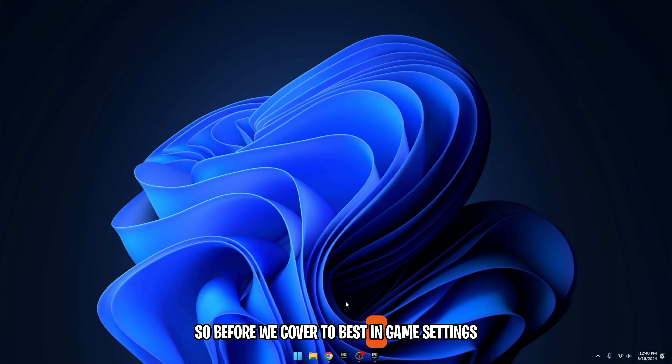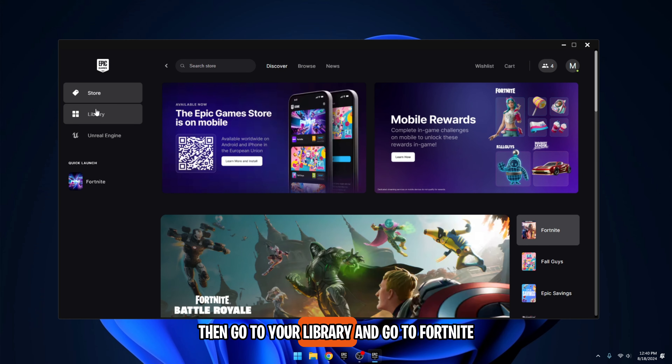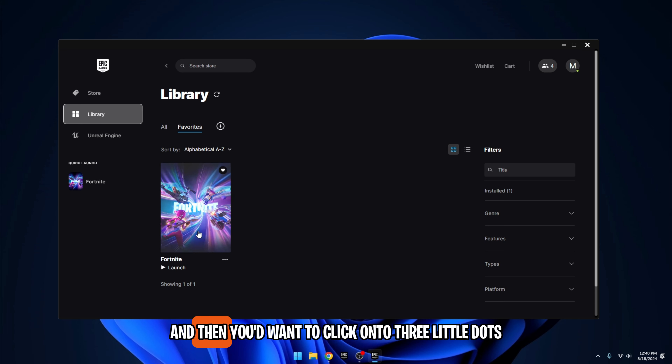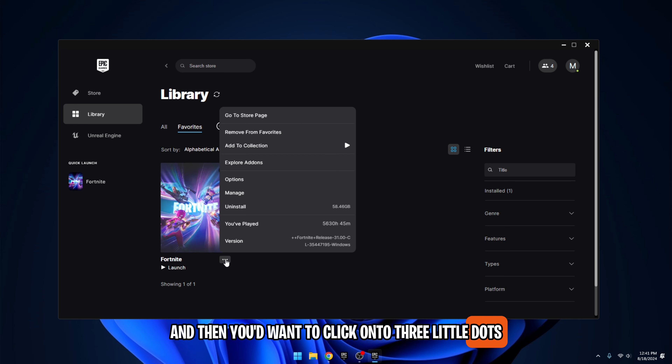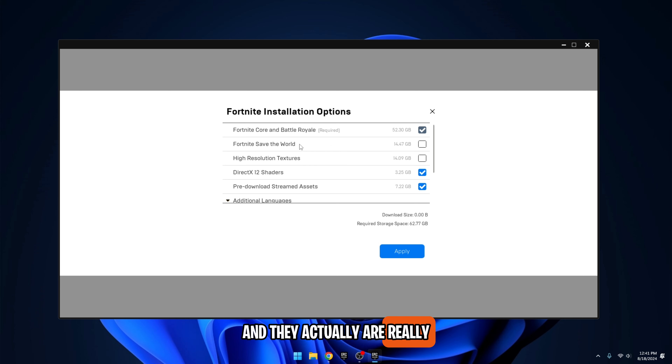Before we cover the best in-game settings, the first thing we're going to do is optimize our launcher settings. Open your Epic Games Launcher, then go to your library, go to Fortnite, and click on the three little dots. Go over to Options. Some people don't know about these, and they actually are really, really useful.